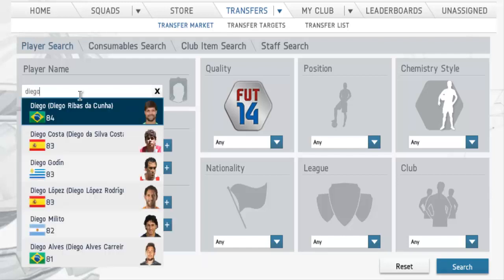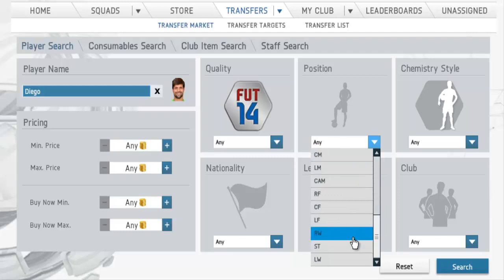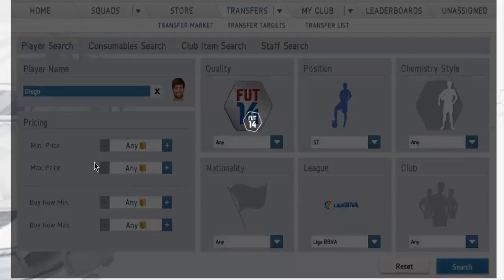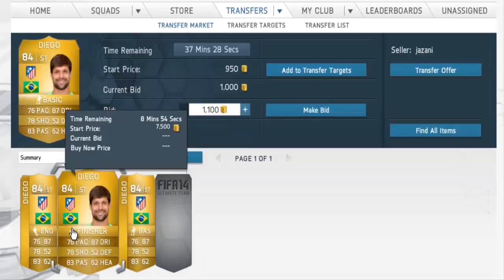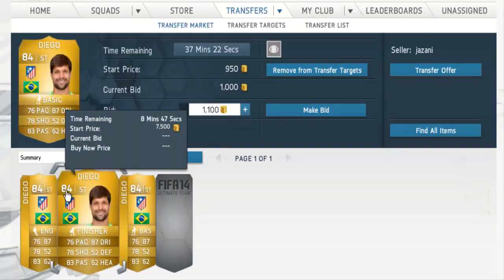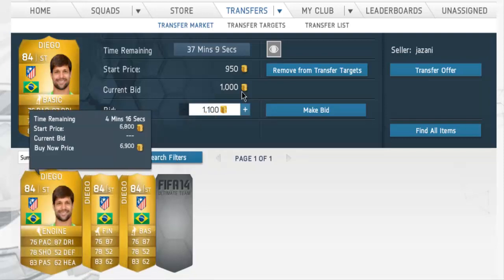So first of all, you know the player Diego? I have traded so much with this guy. He is a default CAM, but since he doesn't have that many cards on the market, you can basically just type in Striker and he will come up with not many cards — here you can see 6k, 6.9k, and 1k. You want to add this to your transfer list; they won't go for 6.5k and above, so you're looking to pick him up for under 6.5k and sell for around 6k.